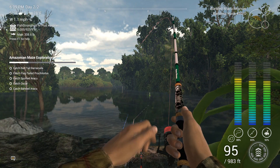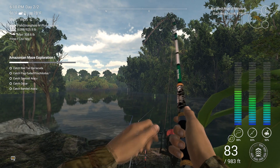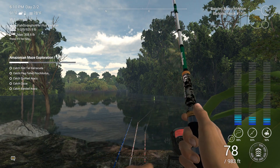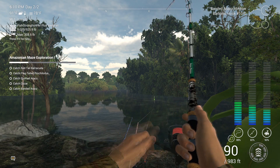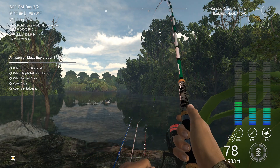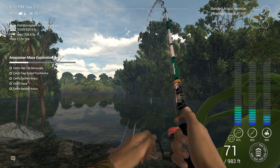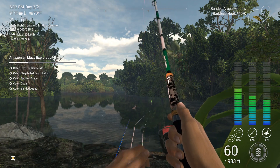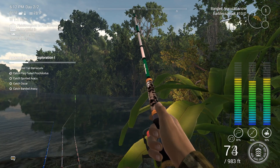I want to let you know that last fish I fought for over nearly an hour real time, and I think it was glitching out — it would not come in no matter what I tried. I even put the pole down and it still kept fighting. I have seen bugs in this game before, and since this is a fairly new map it's probably a good possibility that's what was happening. I had to cut the line and advance to the next day.